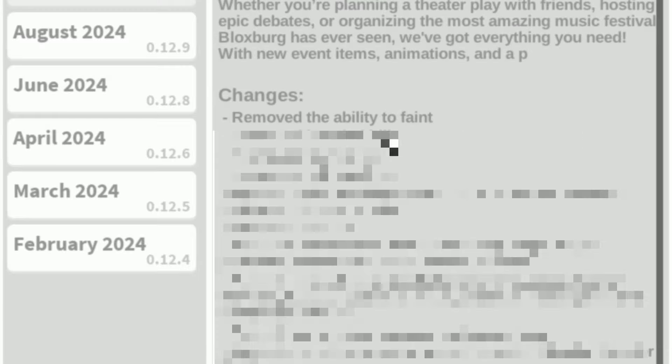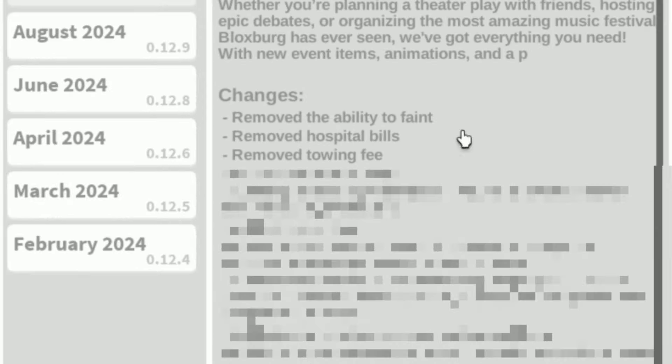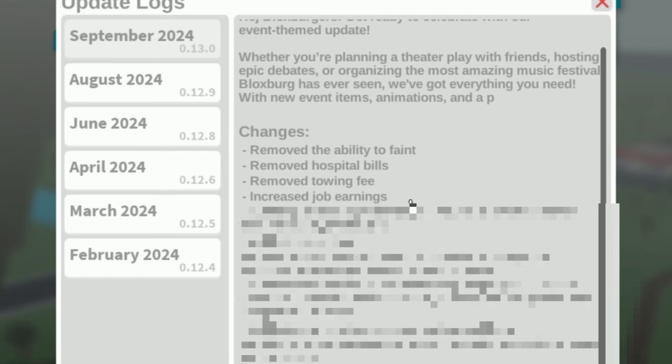So they removed the ability to faint. They removed the hospital bills, which is absolutely amazing. And they also removed the towing fee, which is absolutely amazing. I love that — now I don't have to worry about my vehicle getting towed like every five minutes. They also increased the job earnings.